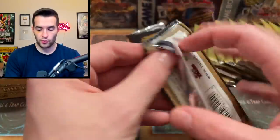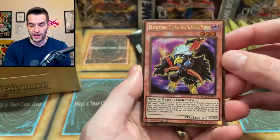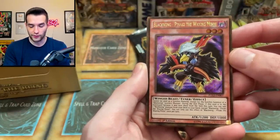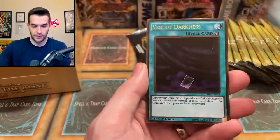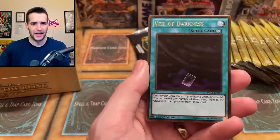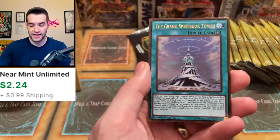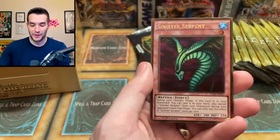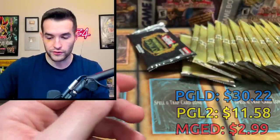Let's go back to Premium Gold Return of the Bling. Blackwing Panaki the Waxing Moon — look at that little bow and arrow, that's pretty cute. We got a Parallel Twister, Veil of Darkness — I think this is like a Secret Rare in glass, a very strange Secret Rare for some reason. The Grand Spellbook Tower — there's those spellbooks. And Sinister Serpent — that's a great goat card. Very nice pulls from gold right now.